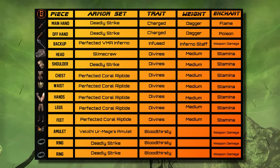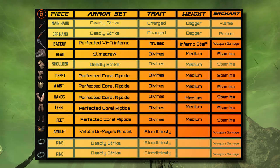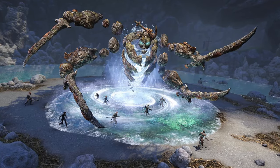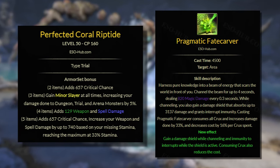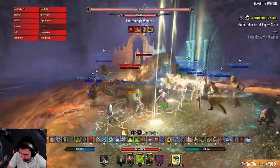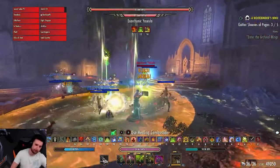Our next setup focuses on a build that's a bit more mainstream for all content. There are very few pure single target fights where you'd run the previous setup, and the arc uniquely has some of the strongest AoE damage in the game. To unleash this potential, we will use Perfected Coral Riptide on the body, Deadly Strikes on the weapons and jewelry, the Velothia Mage's Amulet, the Perfected Maelstrom's Inferno Staff, and One Piece Slimecraw. Perfected Coral Riptide from the trial Dreadsail Reef is one of, if not the strongest set we can use on the Arcanist. In this build, we will opt to use Exhausting or Pragmatic Fatecarver, accounting for over 45% of total damage output.